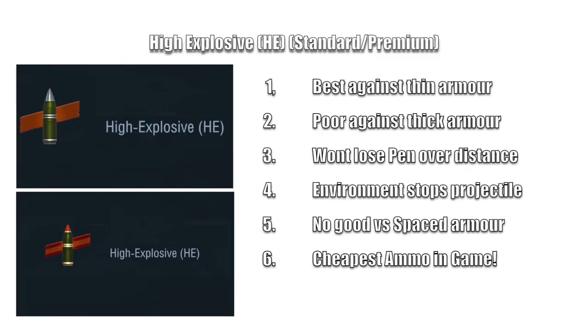This brings us to HE - high explosive, the most misunderstood ammunition in the game. It's the best against thin armor - you will do massive damage. It is incredibly poor against thick armor, where you'll only do splash damage. You won't lose penetration over distance, but the environment stops the projectile dead.